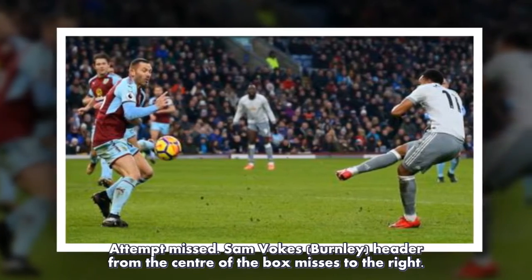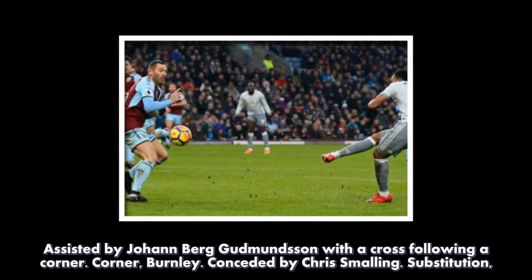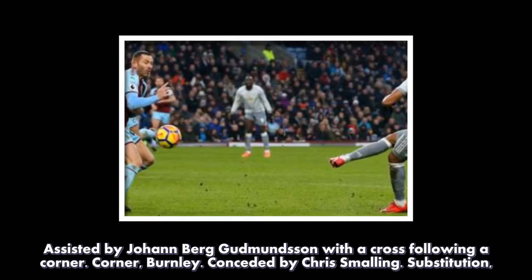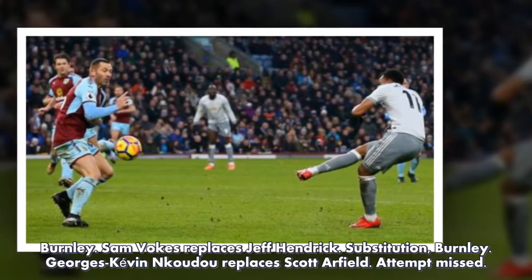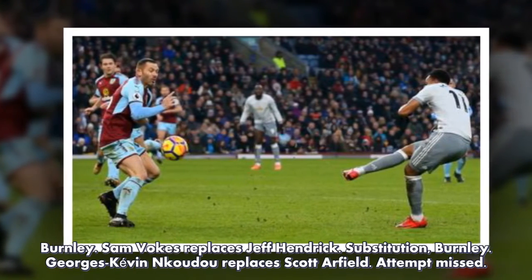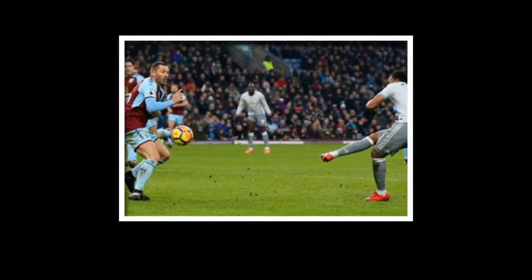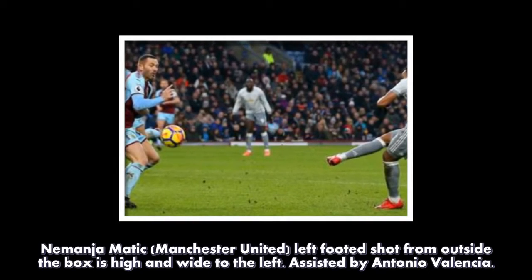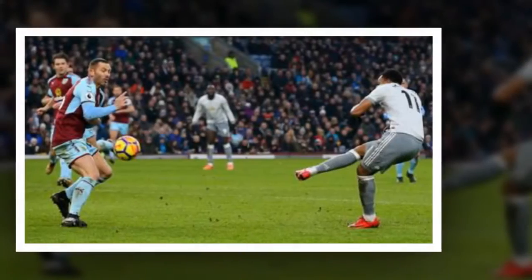Attempt missed: Sam Vokes, Burnley, header from the centre of the box misses to the right, assisted by Johan Berg-Gudmannsen with a cross following a corner. Corner, Burnley, conceded by Chris Smalling. Substitution, Burnley — Sam Vokes replaces Jeff Hendrick. Substitution, Burnley — George's Kevin Caudu replaces Scott Arfield. Attempt missed: Nemanja Matic, Manchester United, left-footed shot from outside the box is high and wide to the left, assisted by Antonio Valencia.